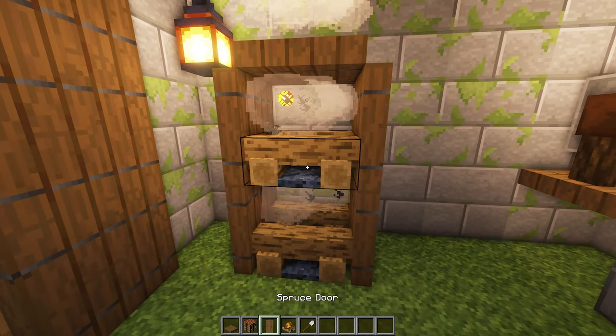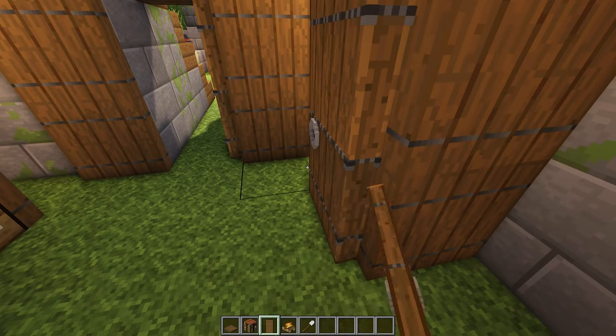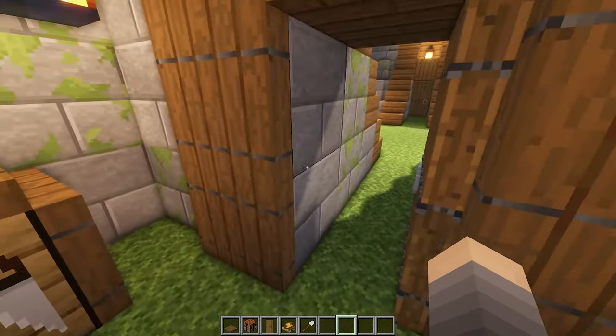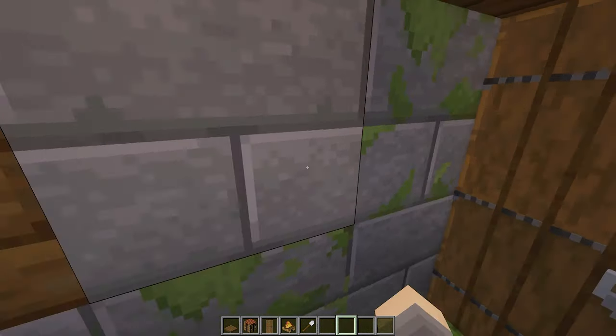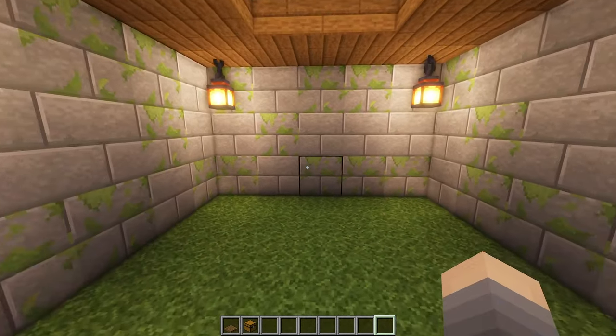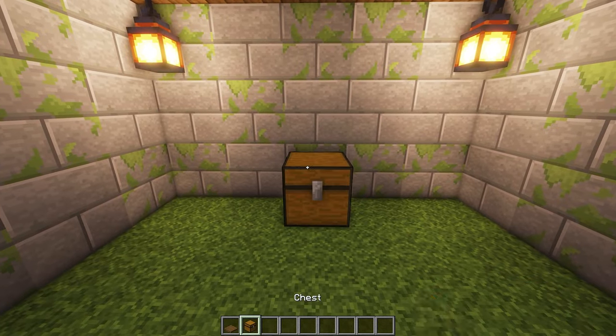Also right here — please, somebody tell me how to add fish onto put-out campfires. I honestly don't know how to do it. I haven't Googled it, which I should, but I can't figure it out. Please somebody let me know how to do it.